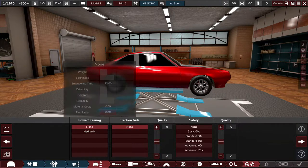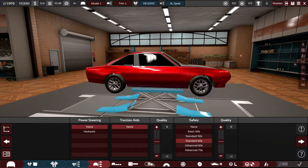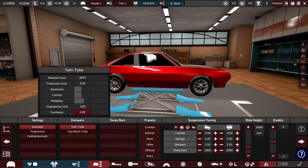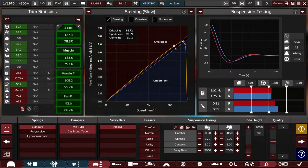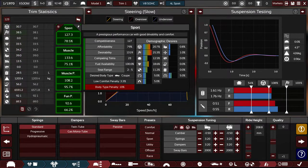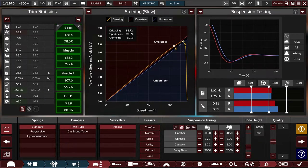No power steering for now. For safety, since it takes the same engineering time we might as well go for the standard 60s instead of standard 50s. For dampers, let's try the standard springs for now — I'm not sure the three extra engineering time for the gas monotube makes enough difference on the sport rating to justify it. We'll go for the sport preset.